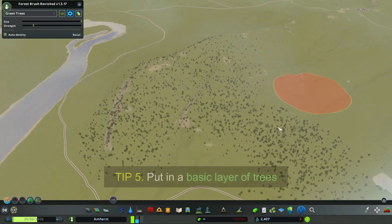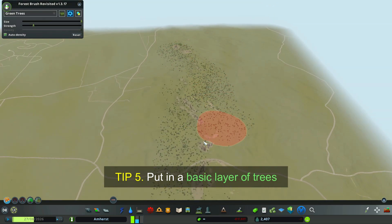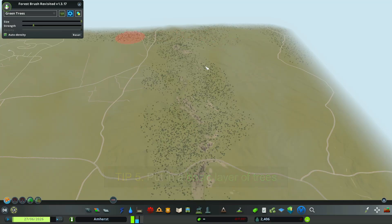Tip 5: Put in a basic layer of trees. Use low poly trees and do this also to whatever your computer can handle.